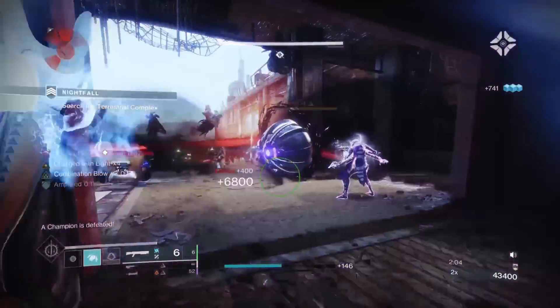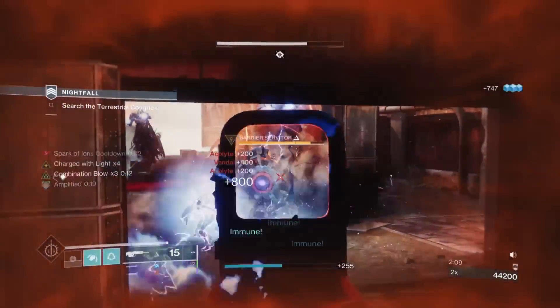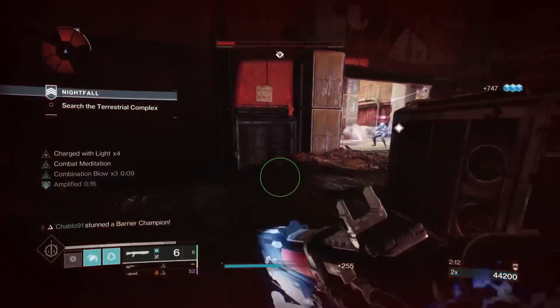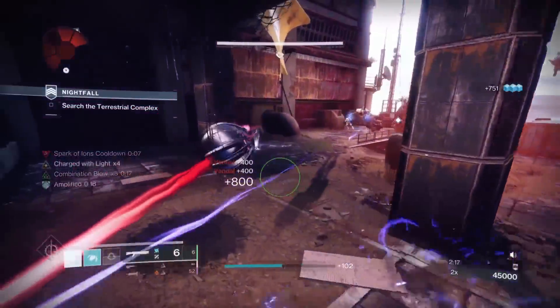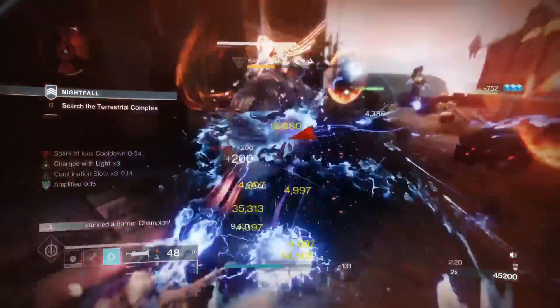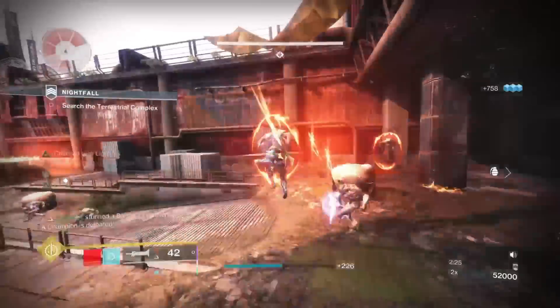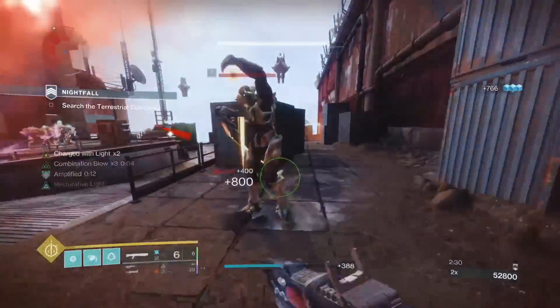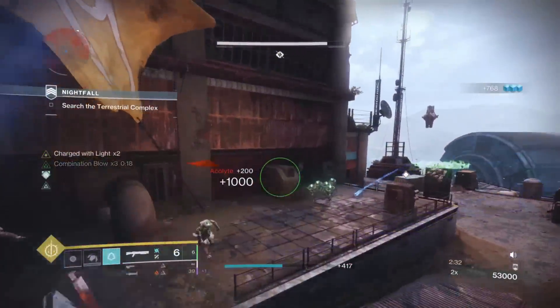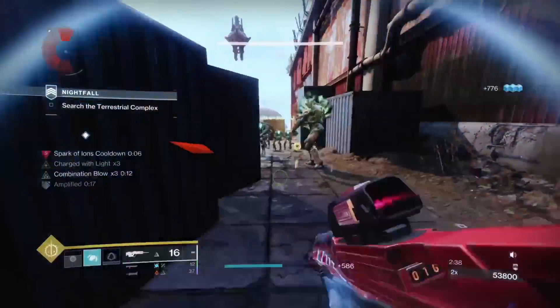Bear in mind, I'm nearly at power doing this. If you're under-leveled, you won't be replicating the speed and the resistance I've got right now. You might want to go a more reserved setup, as opposed to Lament. I'm using the Exotic Sword Lament, a one-two-punch shotgun which is very good because it's arc, and the Scout Rifle Teas of Contradiction with Major spec. I recommend you craft it.